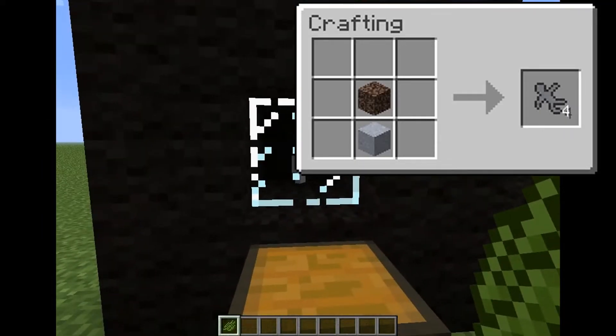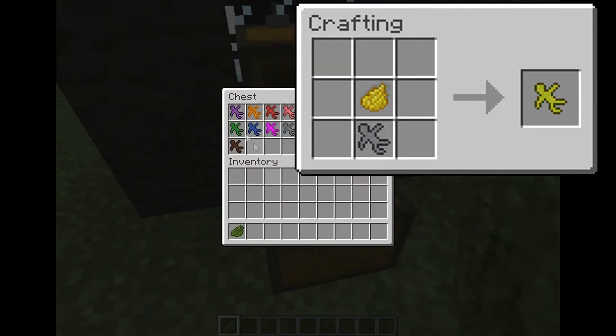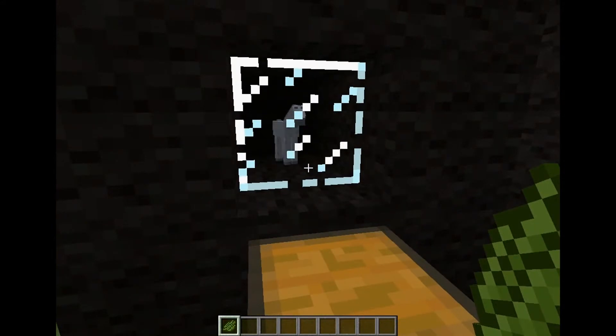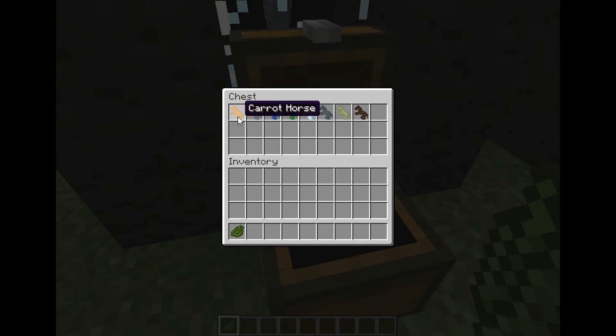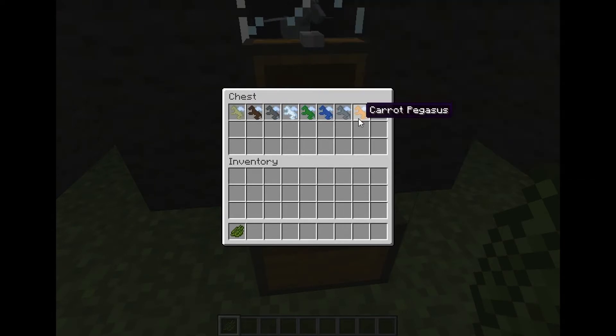So this is how you make the little Clay Soldier. It can come in all the colors of the rainbow, or you know, dyes that are in Minecraft. But they can also be made with pumpkins and melons. This is how you make the horse, or the clay horse. It comes with all of these colors, all the colors just dyed. But the carrot horse is just made with carrots. The megasus is made like this, and it's also made with carrots too.